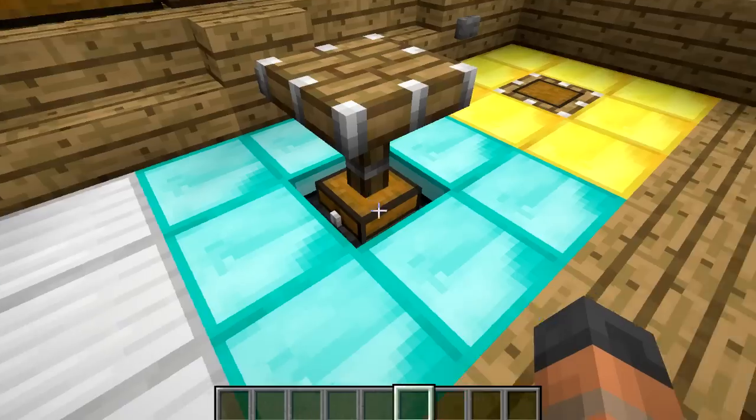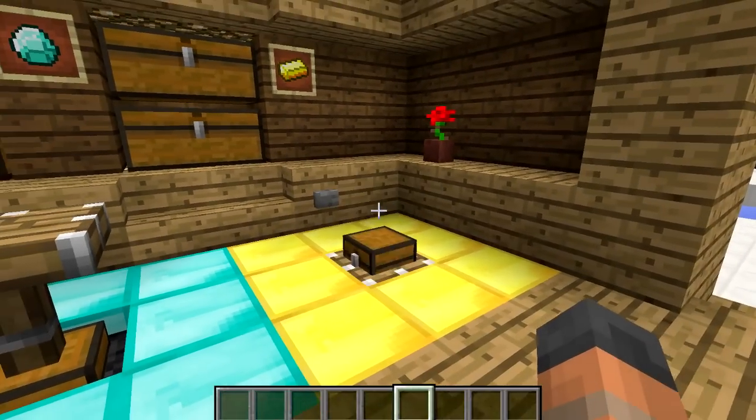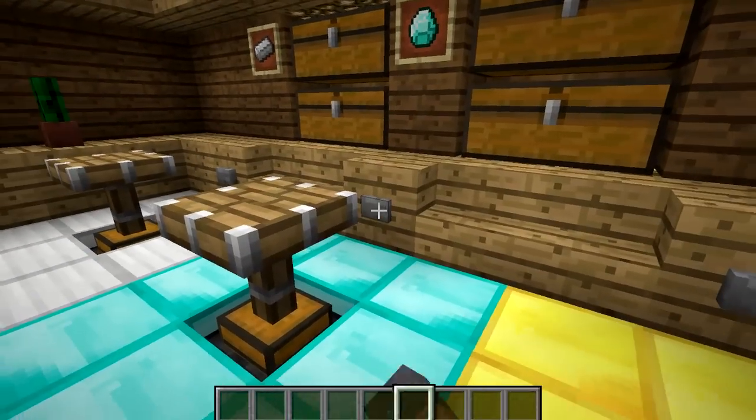We can do that for each of these, and then when we are done accessing the chest we just press the button on the wall again — the piston goes back down and it makes that cool animation as well.